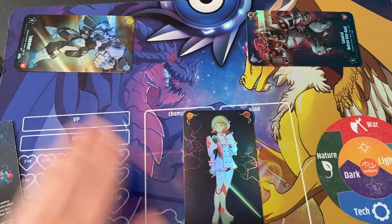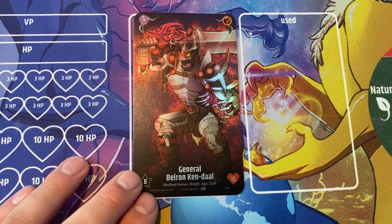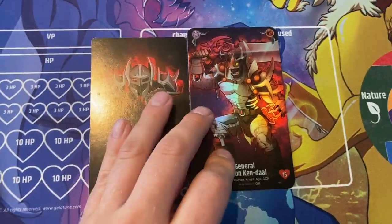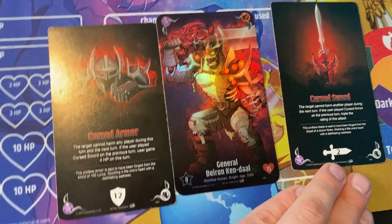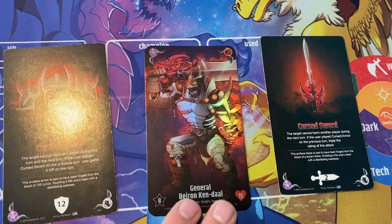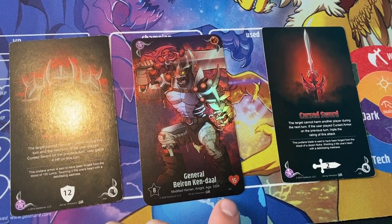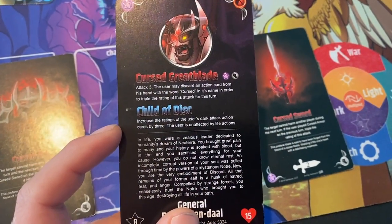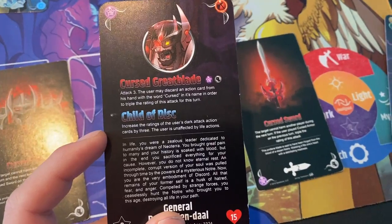Here's one more combo with the cursed items. General Baron Kendall is a fan-inspired character who's part of our Convergence set, and he's got a whole theme based on the cursed items — he's visually designed after these cards and after the real-life player who inspired him. He's an undead juggernaut with really high overall stats, but since he's undead he is unaffected by life actions: people can play them on him, but they don't do anything — which is usually a bad thing, but not always.